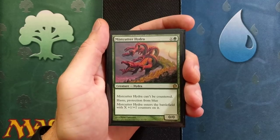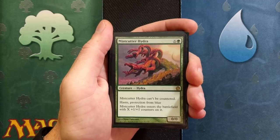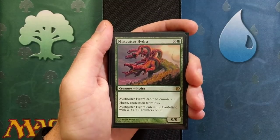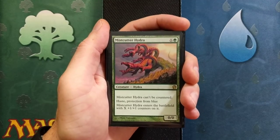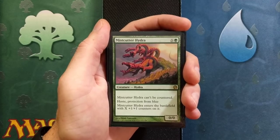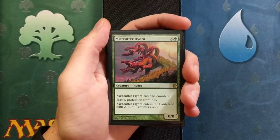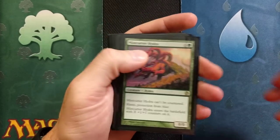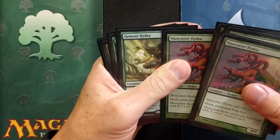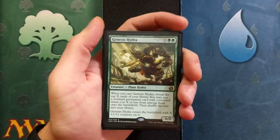Mistcutter Hydra. Now this is one card that we will need for that turn two win. It costs X and a green mana. Mistcutter Hydra can't be countered — one of the main reasons it's in this deck. But even bigger: it has haste. And what makes it even better is it has protection from blue. Mistcutter Hydra enters the battlefield with X +1/+1 counters on it. It's ridiculously inexpensive — just a great, great card and dirt cheap. We are going to run a total of four Mistcutter Hydras. It is the meat and potatoes — we are going to need it to get that turn two win.